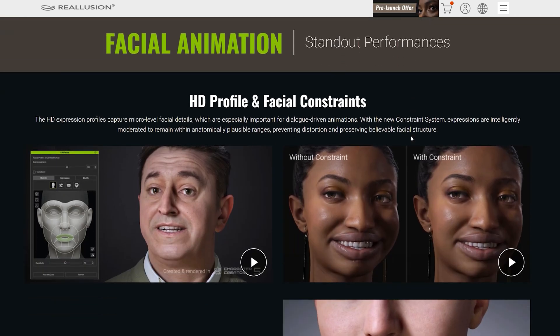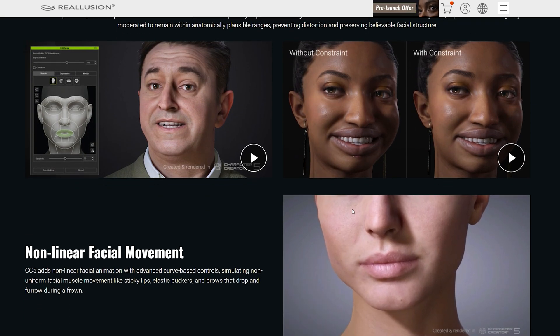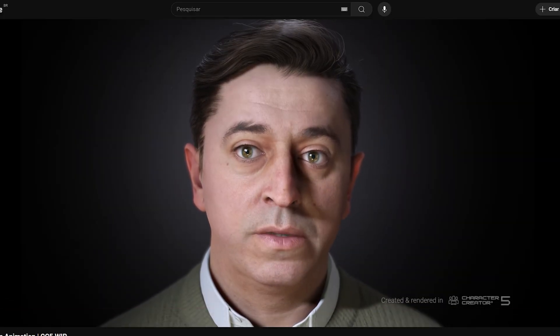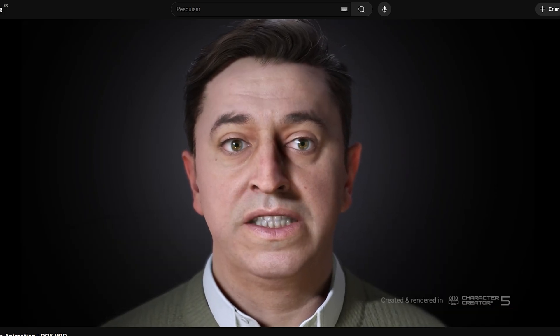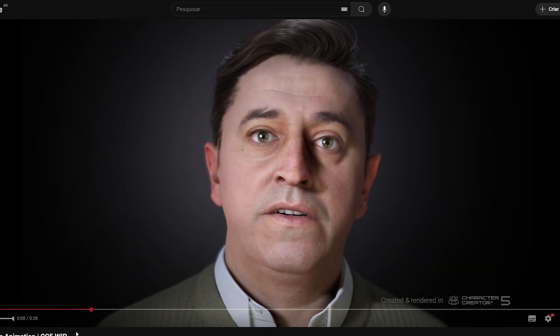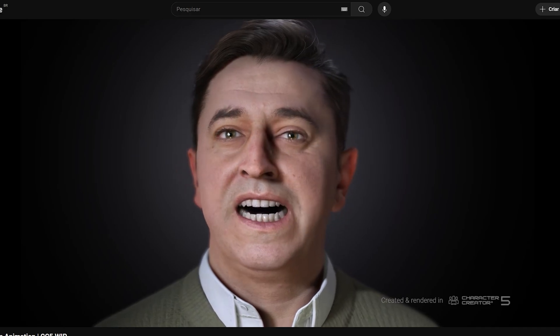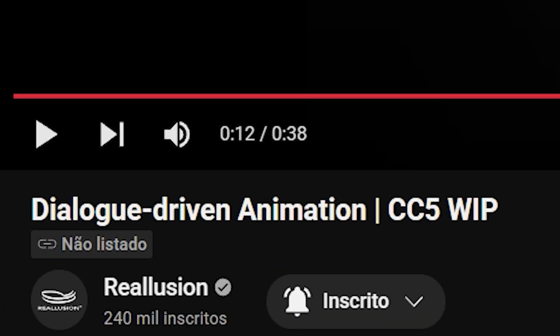Maybe the biggest leap in CC5 is in the preview of 3D animations. In the two teaser videos we can already tell that the new system might need way less tweaking than before. In older versions, some cool features were a bit limited — for iClone, you could create facial animations from audio, but the results sometimes looked weird and parts of the face would move in unnatural ways. Now it seems we'll have audio-driven animations with an impressive level of detail.